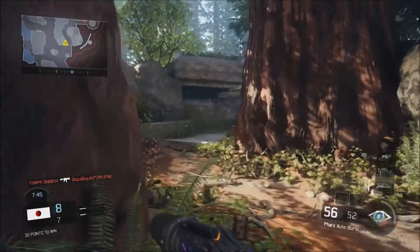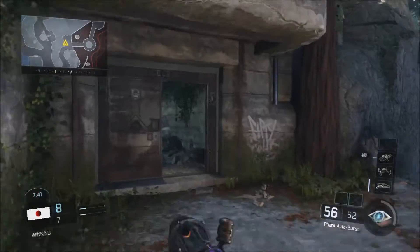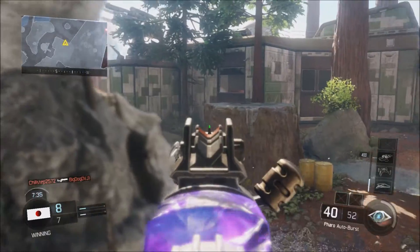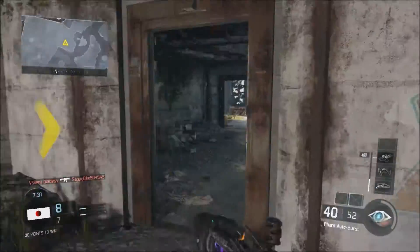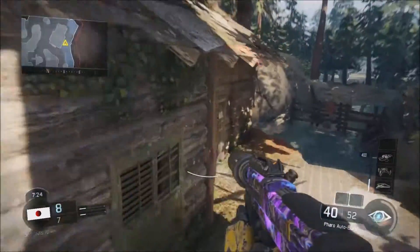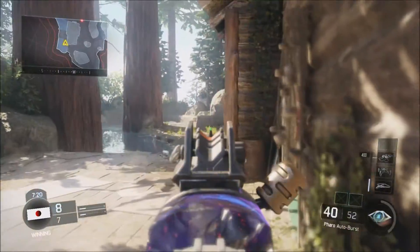You can use specialist weapons because they do count towards going nuclear too. In this gameplay I use the Vision Pulse recon ability. So in this game I kind of controlled this side of the map on Redwood — I tried to stay only around this area and rarely ever left it for the entire duration of the game.